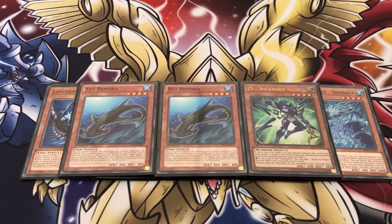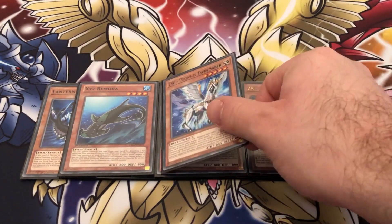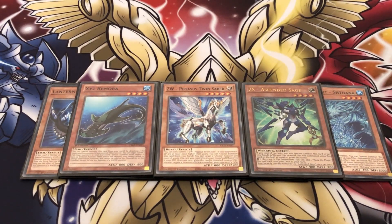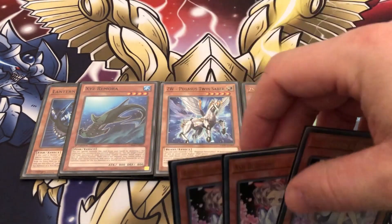We're playing only one copy of Ascent Stage — you don't really need more than one because we're playing the spell card that can tutor it out. The spell card, Zexal Construction, also helps unbrick your hand by putting bricks back into your deck. One of the main bricks I want to put back is Pegasus Twin Saber — putting him back to search your Stage is absolutely phenomenal. That's why you're only playing one Stage and one Saber: you just use them for the combos and that's it.